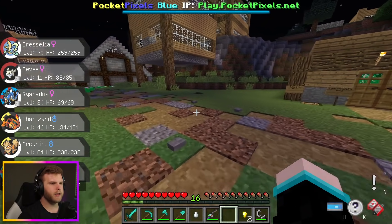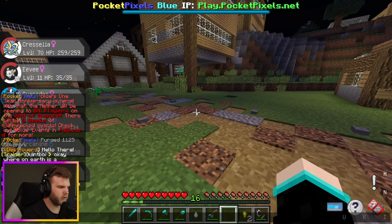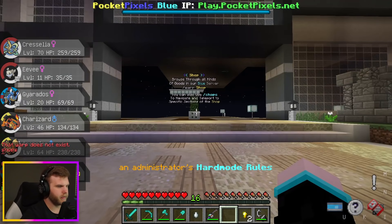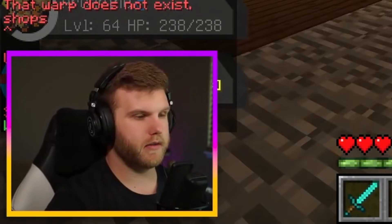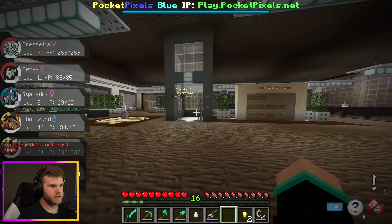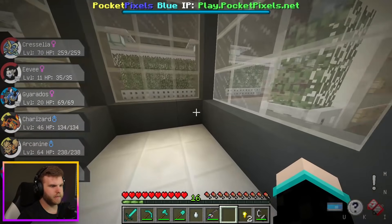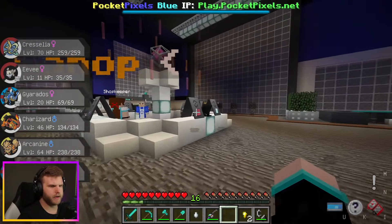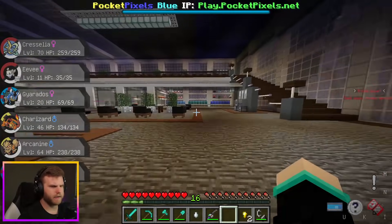I want to change my Eevee — let's do warp shop. There we go, my brain just doesn't work sometimes. Let's go to the shops and get a Water Stone. I think it's in the excavation shop — you can get some treasures and stuff you can sell. There's an ATM and a breeding shop, and there's the evolution item shop.